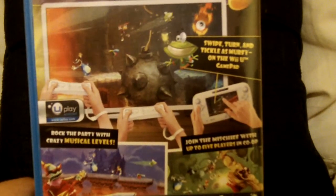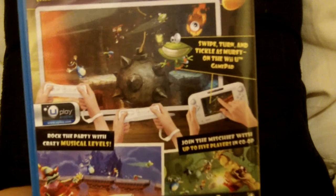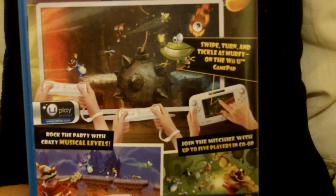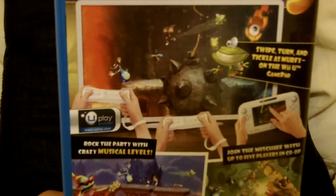Check the back out — 'Make your life legendary.' Swipe, turn, and tickle as Murphy on the Wii U game pad. Cool, so you can control Murphy through the game pad. That makes sense.